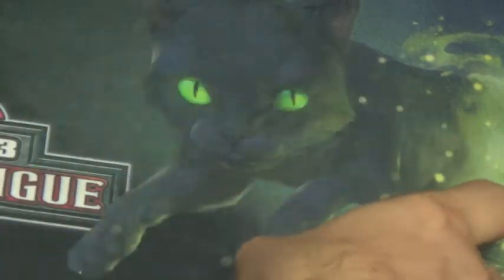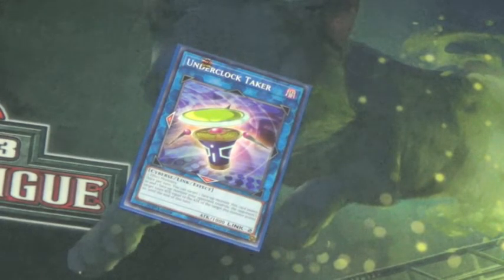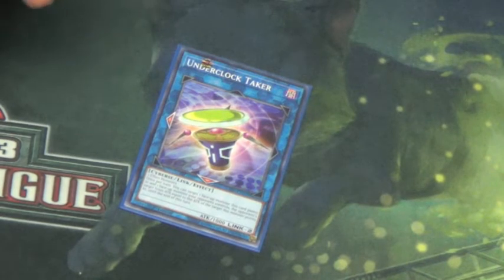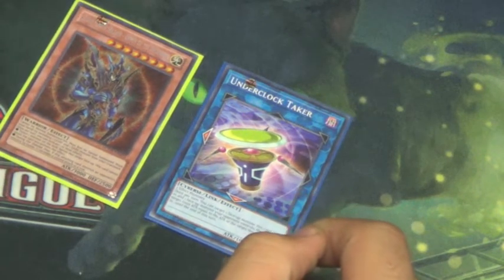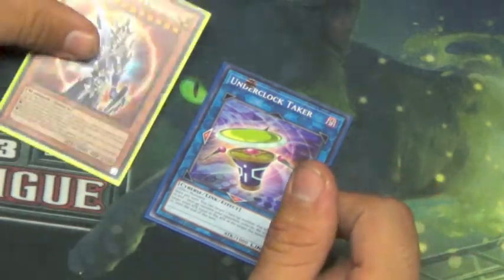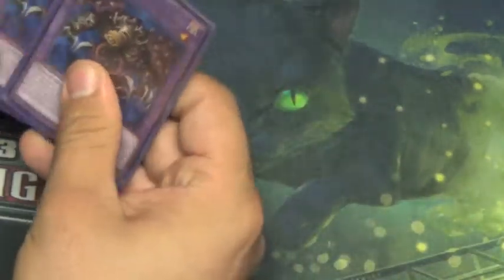Next, we run an Underclock Taker — this is kind of essential. For example, if you have a Relinquished and a normal-summonable light monster with BLS in hand, you can use Flute of Summoning Kuriboh to bring out Kuriboh, normal summon another, go for Underclock Taker, and have two cards set up for Black Luster Soldier. You can also equip a monster to Underclock Taker, making your opponent lose 3000 attack, and it can attack twice. We run Underclock Taker as one.